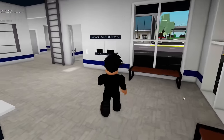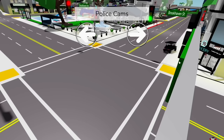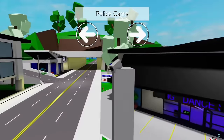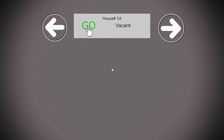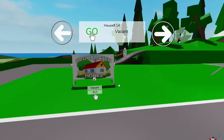Another glitch inside the police station is over here inside the police cams. Make sure you have your binoculars out and then select any camera you want. If you equip your binoculars and spam the emote, you'll be able to see an outside view of the camera. This looks so cool! It also works if we're using this on the house cams — we can literally just look around the area where the houses are.